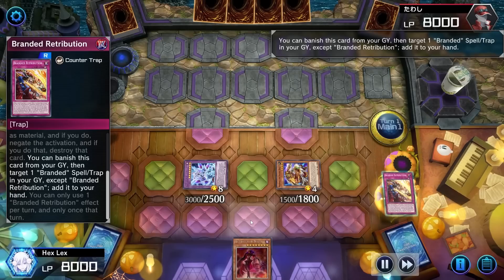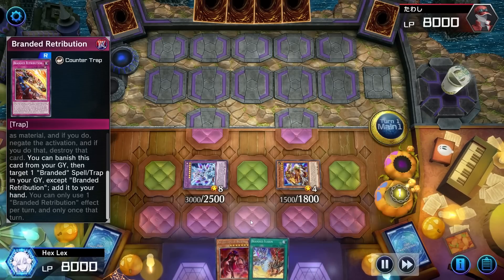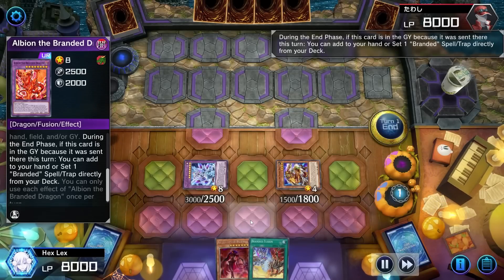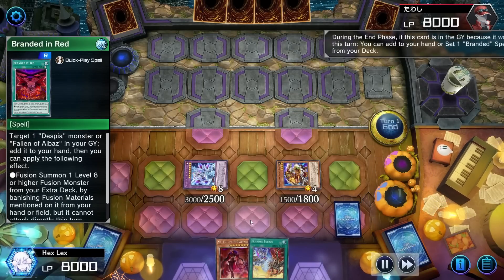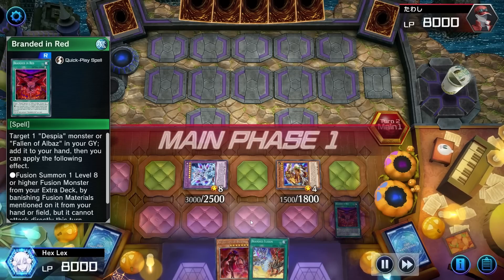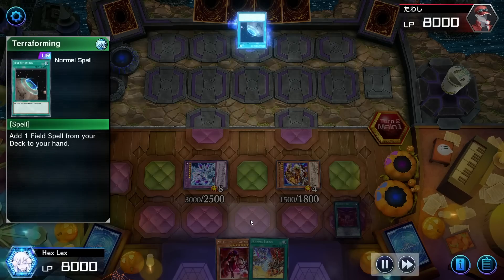I'm going to use my Branded Retribution here just to get the Branded Fusion back in my hand, then set the Branded in Red before passing over to my opponent. We've got Tragedy, Alibur, and Ad Libidum in hand — we can set up Guardian Chimera into a fresh Mirror Jade here.